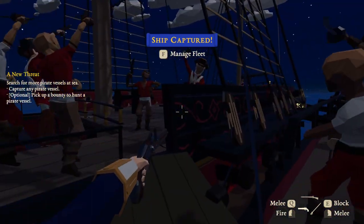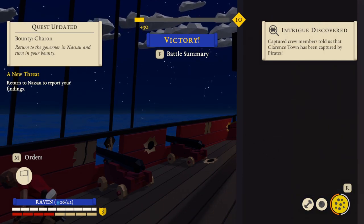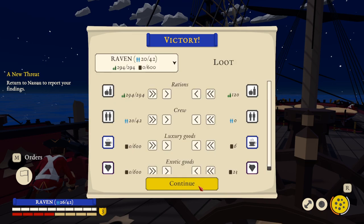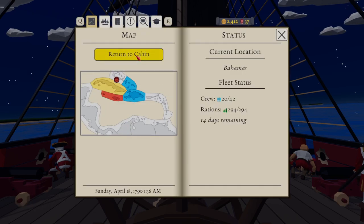We load the gun, put some crew aboard so it's not undermanned. Tree discovered — captured crew and runners told us Clarence Town has been captured by pirates. Wow, bollocks! Victory! No prizes to sell — is that because I didn't put any crew on it? No prizes — prizes cannot be sold and will be scattered. That was silly, that was stupid. Oh, I've still got a lot more to learn. Let's head back to Nassau.